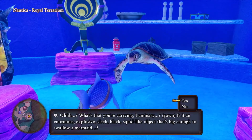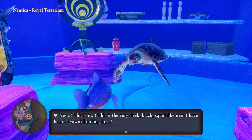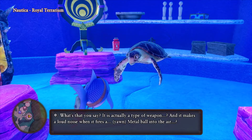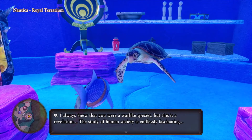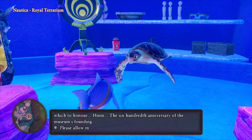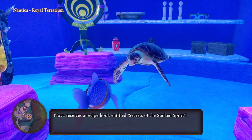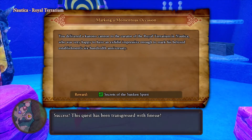What's that you're carrying, Luminary? An enormous explosive sleek black squid-like object. Oh this is the cannon one — yes, this is it! This is the very sleek black squid-like item I have been looking for. Is it actually a type of weapon that makes a loud noise when it fires a metal ball in the air? Oh, you humans will fight with anything — even sleek black squids! The study of human societies is endlessly fascinating. Thanks, Luminary — this is the perfect exhibit for the 600th anniversary of the museum's founding. Please allow me to give you this in return.